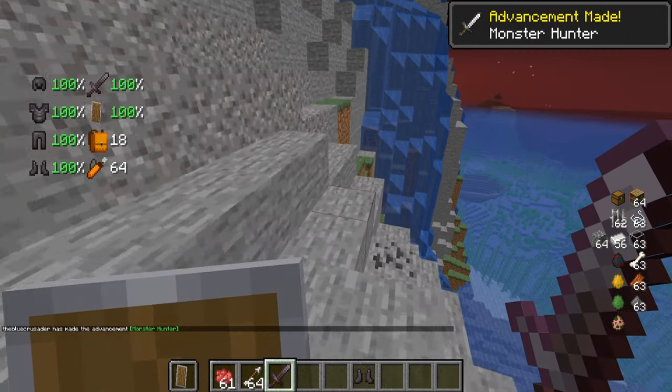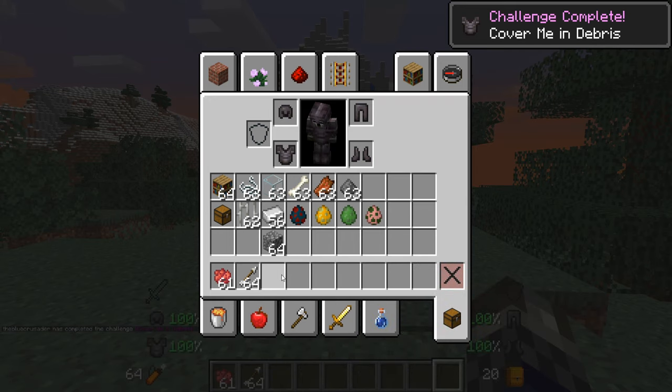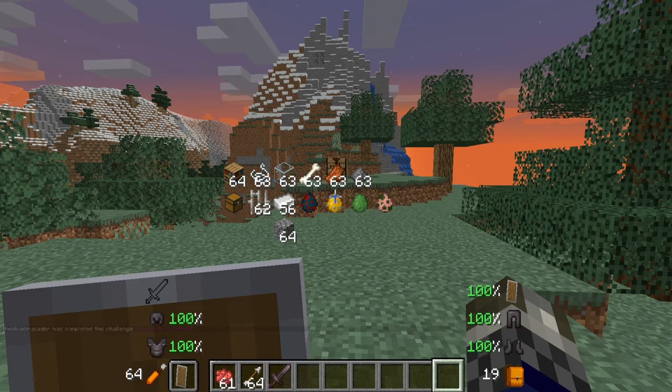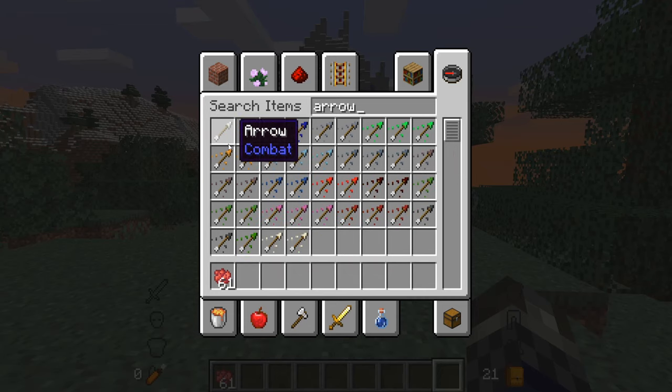One final feature that PVP players will love is the armor HUD, which shows your armor type and pieces along with the durability of each piece you're wearing and how much free space you have in your inventory. It also shows your shield and its durability, as well as the arrows you're carrying if you're using a bow.